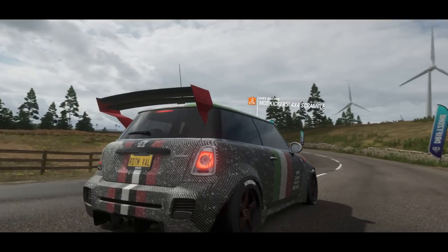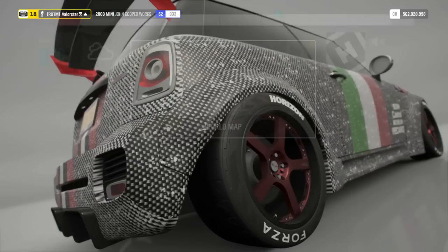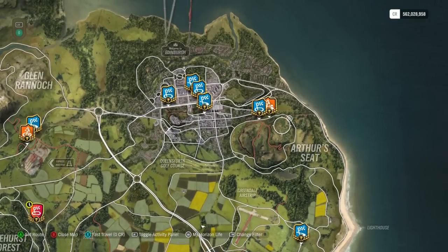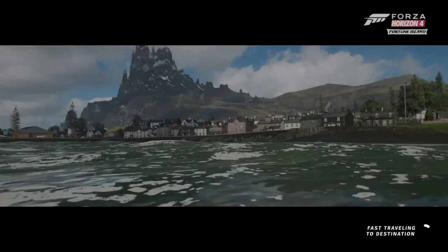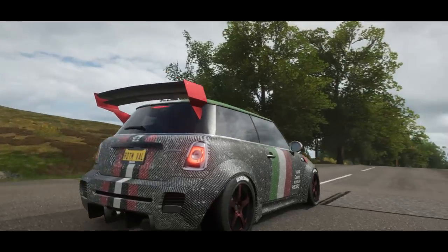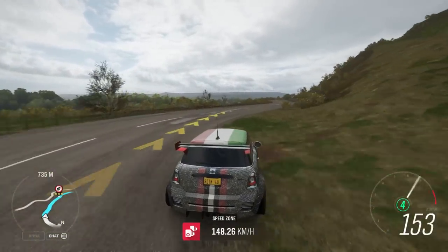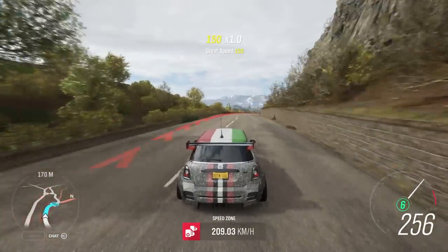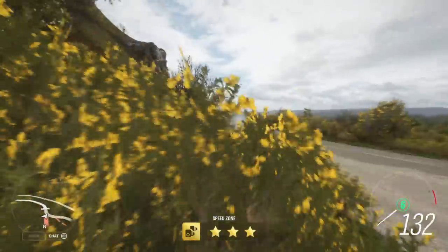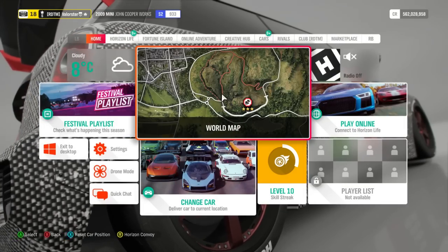For the last weekly challenge we need nine stars from speed zones combined. If you get a speed zone with only two stars that's fine — you just keep doing it until you reach nine stars total. I use the same one I used last week near the city at Arthur's Seat. You just start there, hit the wall at the end — it's just a speed zone for the weekly so it doesn't matter much. You just need the speed, and that gives you a three-star result.